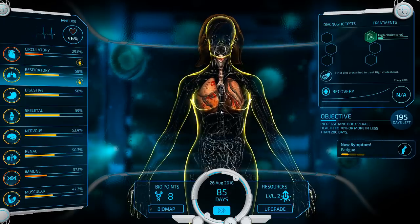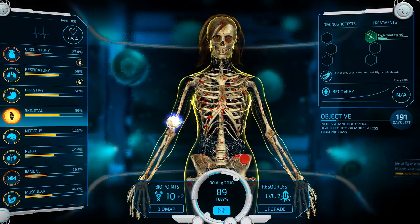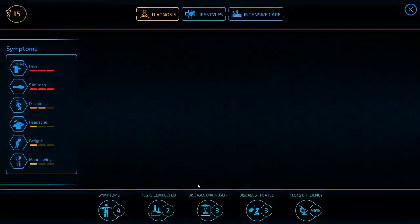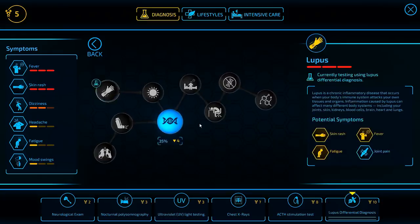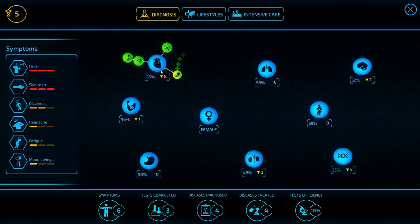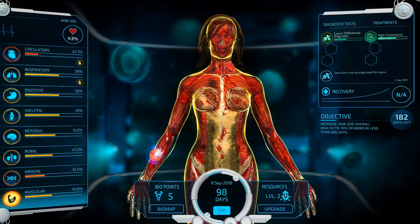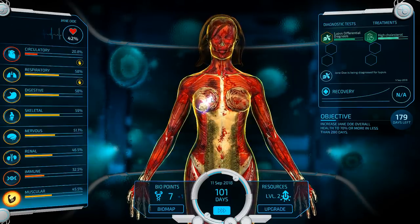More symptoms are coming in — and actually symptoms are a good thing because sometimes symptoms help confirm things. Symptoms exist for a reason. He definitely has lupus and also picked up fatigue — that's three out of four symptoms right now. It all makes sense, it's damaging the right systems. By curing the lupus we can also undo a lot of damage currently to the circulatory system. That said, we only have 180 days left to figure out what's going on and cure it.